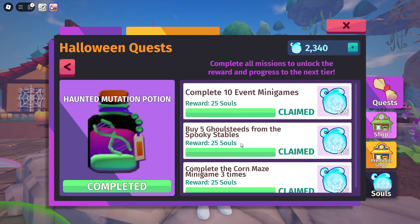To get the Haunted Mutation Potion you need to complete 10 mini games, buy five Ghoul Steeds from the Spooky Stables, and complete the Corn Maze mini game three times. Last week — and this is one of the problems with my video — I went to do the Corn Maze and spawned on top of the Corn Maze box, couldn't complete it, got stuck, and every time I left the mini game area it would teleport me back to the door but not inside the maze.